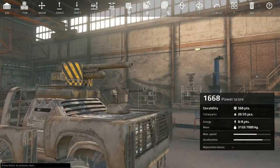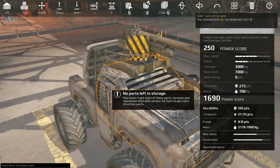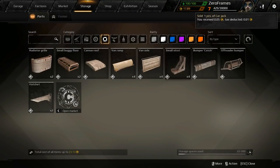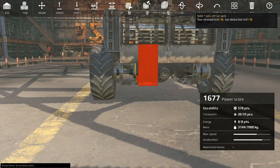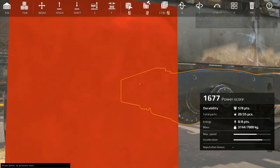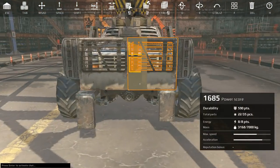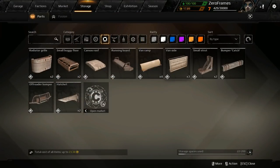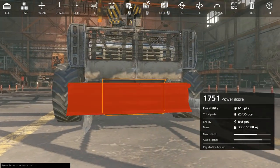I don't like these frames exposed. Let's see if we can armor them so we don't get our frames taken out. We're going to put our hatchets low here so we can hopefully damage enemy opponents and take out their frames.